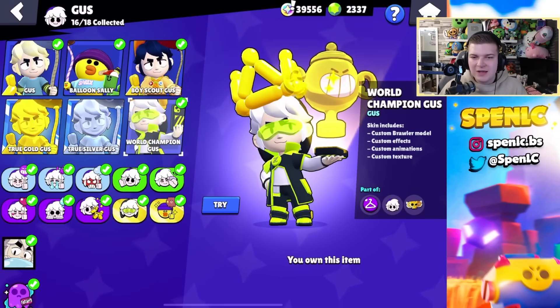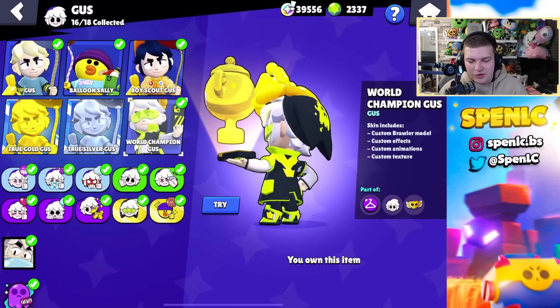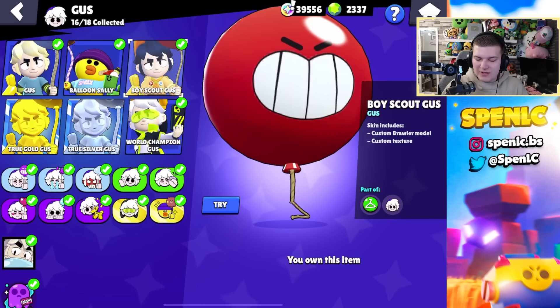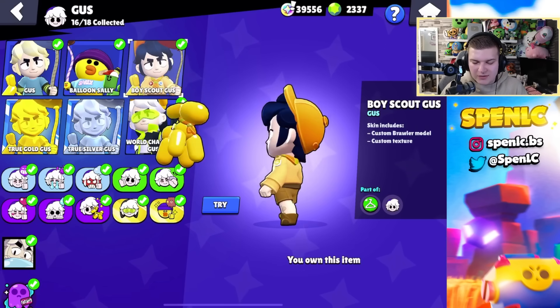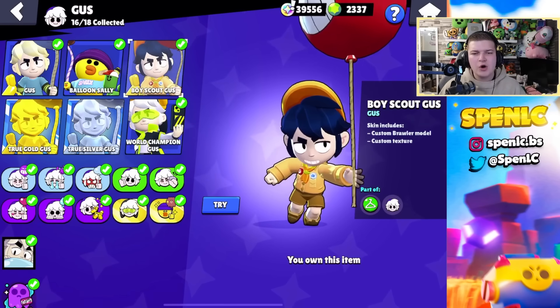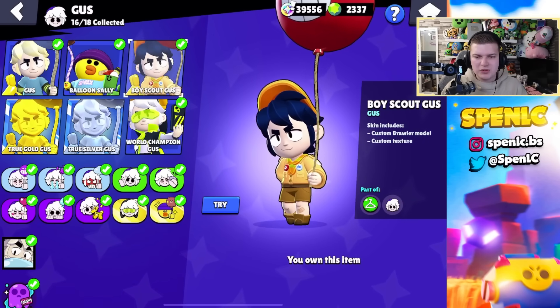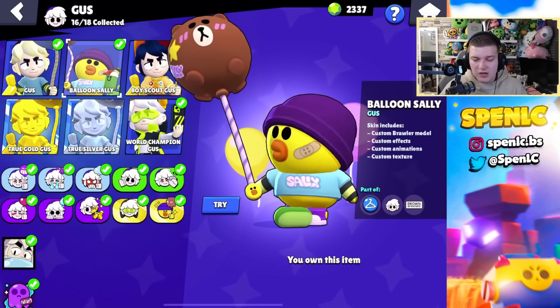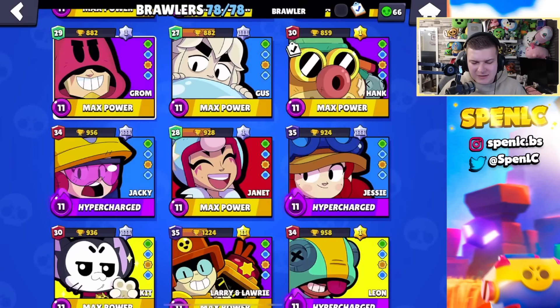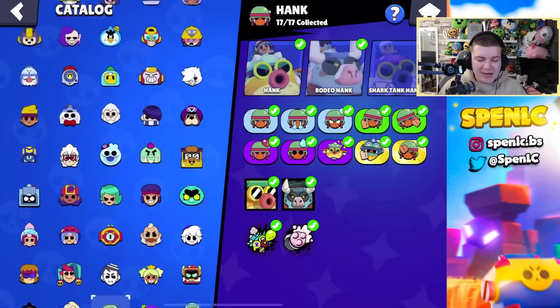I think World Champion Gus is such a good skin — I love the esports skins, and in general it just looks so cool. The colors look insane. I'm not too sure what they cooked with the other Gus skin — even though it reminds me of Russell from Up, I felt like they could have made it cooler, and it just looks so ugly in game. I don't know what they did with the lion skins — they definitely didn't cook whatsoever.